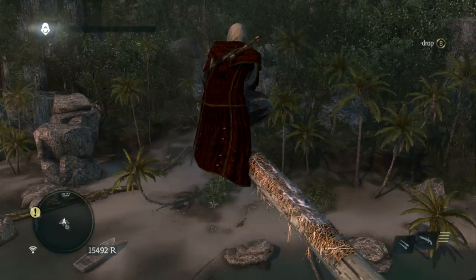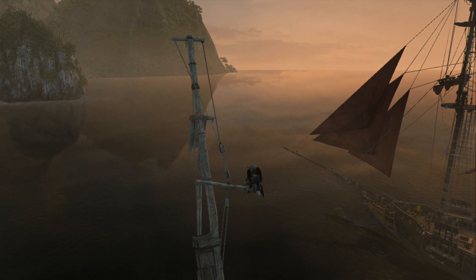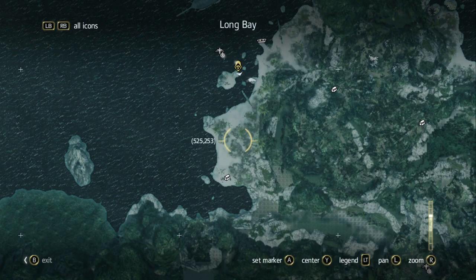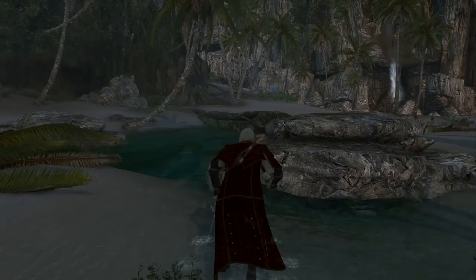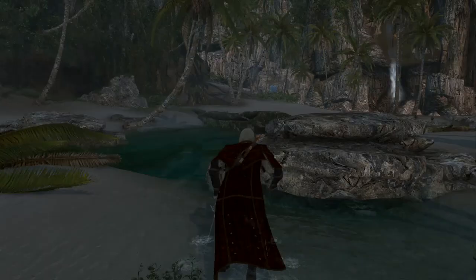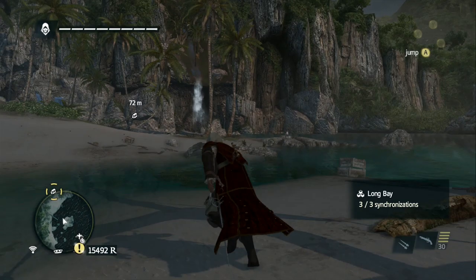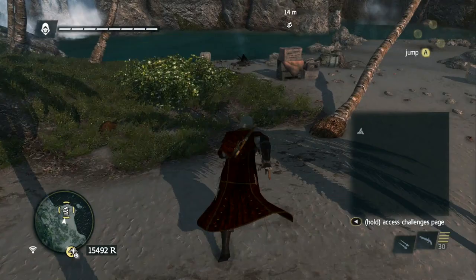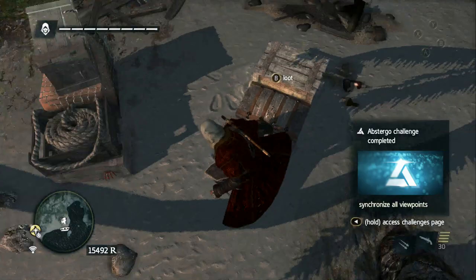I'm still not bored with this game - I'm amazed by that. The fact that this game has managed to keep me entertained all this time is just kind of impressive. Right, what are we looking for? We've got a chest down here and then two chests along the middle which I could get from the viewpoint. Once we've done this island we should get a message from Abstergo telling us we've done everything - explored everywhere and got all the chests.